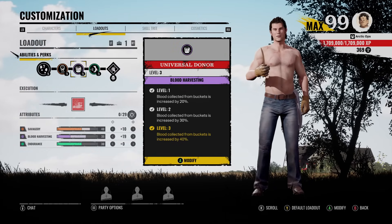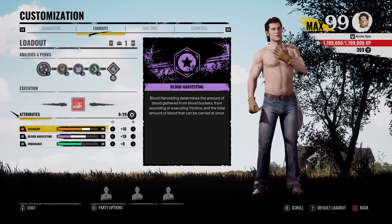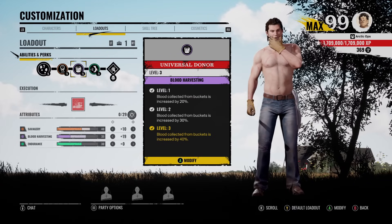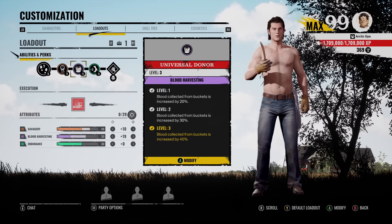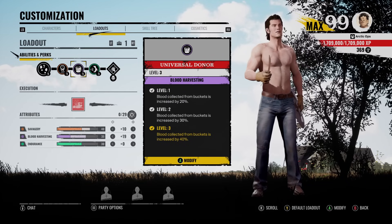Now for Blood Harvesting, we have Universal Donor, which means we'll get 40% more blood while collecting blood buckets. And for the stat build, we went ahead and put 35 into the Blood Harvesting stats. That's a perfect combo because you will only need to collect 3 blood buckets, then you can feed Grandpa one whole level — 3 blood buckets will give you 100 blood in your blood vial.